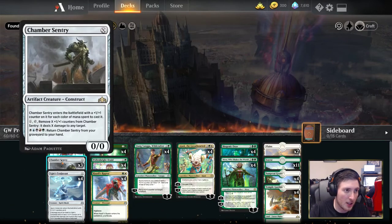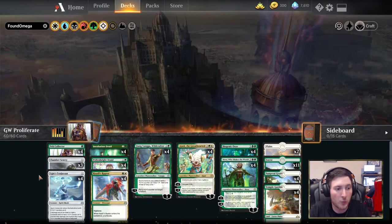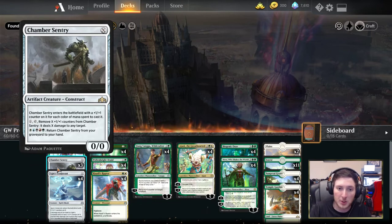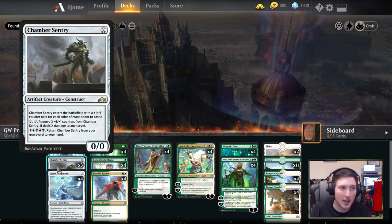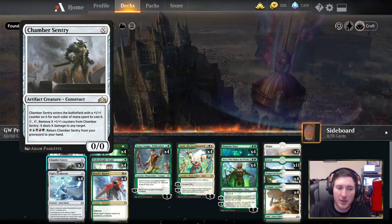In addition to Pelt Collector, we've got three Chamber Sentry and Ugin's Conjurant, both of which are X casting cost creatures that we'd like to come in with one plus one plus one counter by spending one mana, or in the case of Chamber Sentry, we can spend green-white to bring it in as a 2/2. Ugin's Conjurant is technically a play for any turn. In both cases, we just want to deploy them early to start ticking up counters, rather than paying attention to any extra text on the card.